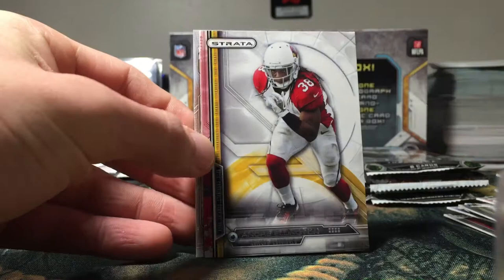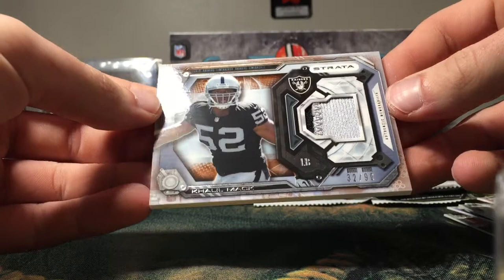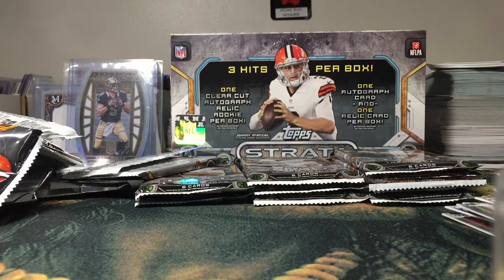James White rookie — nice one for the PC. Got an Andre Ellington. And ooh, nice — a Khalil Mack, 32 of 99, two-color patch! That's a pretty solid card; that would explain why it's so thick. I don't have a penny sleeve big enough, so for now it's just going to stay in a team bag. All three hits out of the way.